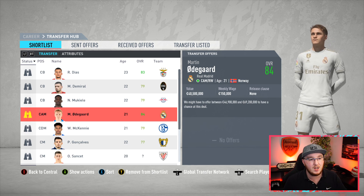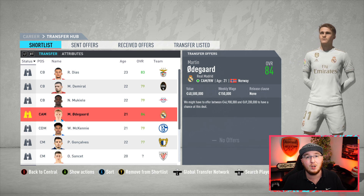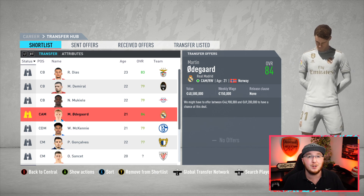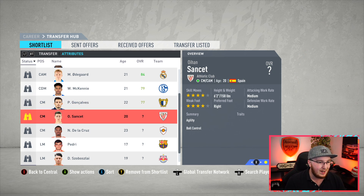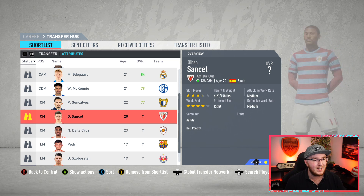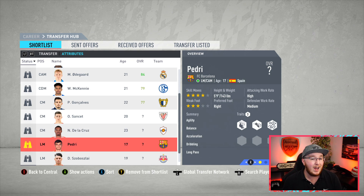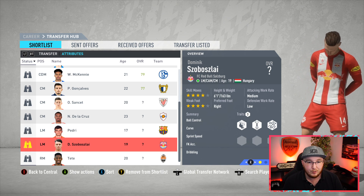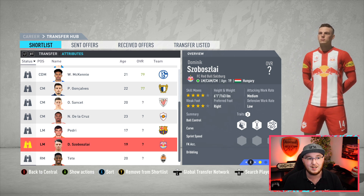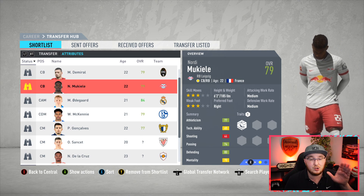If we don't get Erdegaard, there are other choices and that will be put through the Discord — another vote going on there. Not only do you get to take part in votes, there's lots of behind-the-scenes stuff, I play games with people, and it supports me financially as well. The Discord vote options are McKenny, Gonzalvez, Sanset, or Dela Cruz — we need another central midfielder as we've sold a couple of players for season two. If we do not bring in Erdegaard, we have Pedri from Barcelona, Szoboszlai from Red Bull Salzburg, and Tete from Shakhtar Donetsk as well — three really good options.